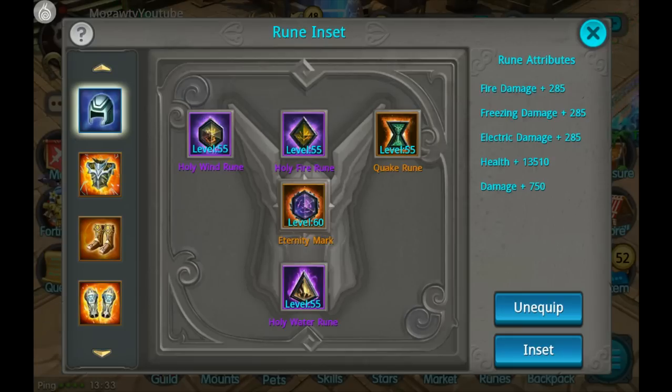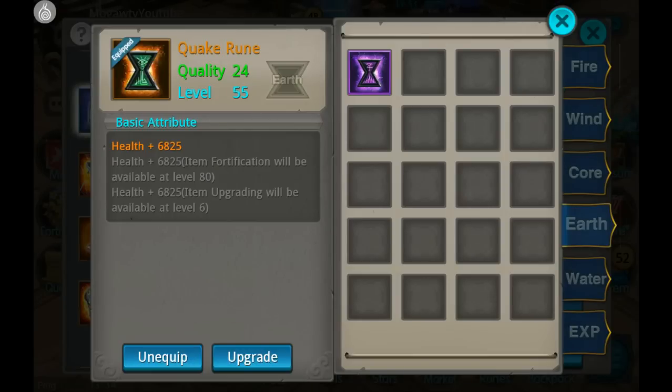I wanted to talk about this first because I didn't realize it until much later in my game, but where you place your runes really does matter on which piece of armor. For example, let's take a look at this Quake rune here. I get 6,825 health from it, but if this helmet was Fortify level 80 then I would get over 13,000 health, and if it was Refine level 6 I would get another 6,800 — so nearly 20,000 health.